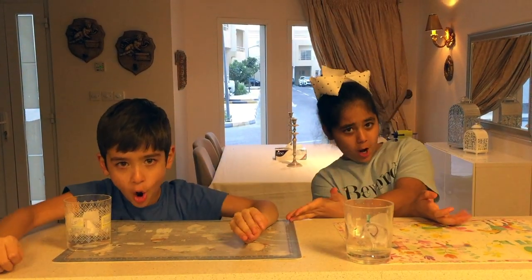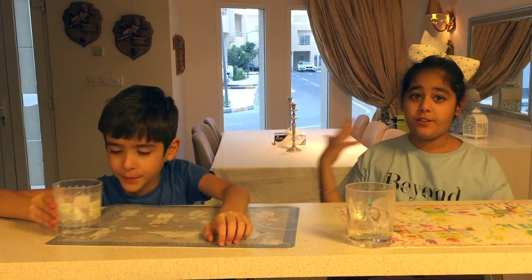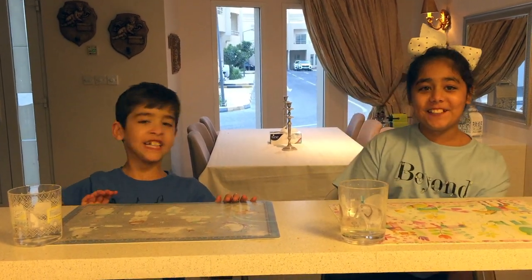Hey guys, welcome to another video! Today we're going to be doing the big versus small sweet challenge. The rules are: we play rock paper scissors once. Whoever wins gets to peek, and the one who peeks gets to make a face so the other person decides if they want to keep or switch. On go, we open it and see which one we get — the big or small sweet. Some will be different, some will be the same.